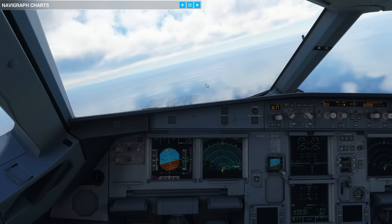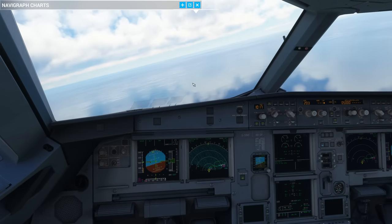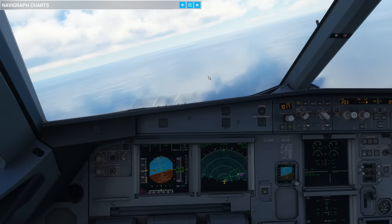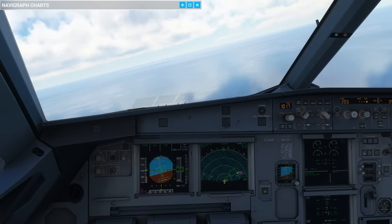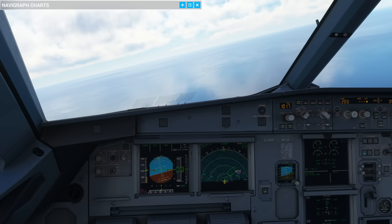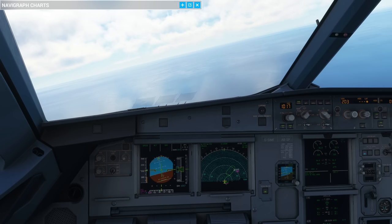Now we've got the aeroplane in a secure position — we're clean, selected speed, entering the hold, above 5,000 feet, over the water. Let's review what actually just happened. We went around because someone was on the runway in front of us and blocked the runway. That situation review could cover lots of things — maybe we went around because the weather wasn't good enough, or because we were unstable — and all of these things factor into what happens next.